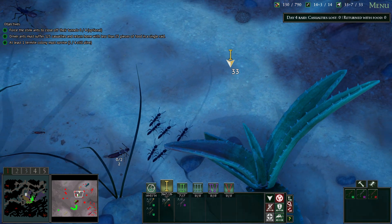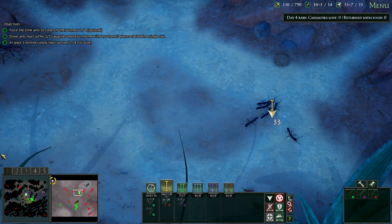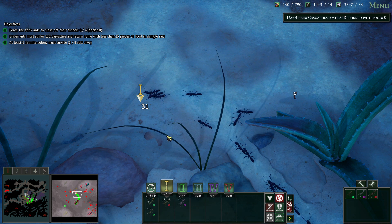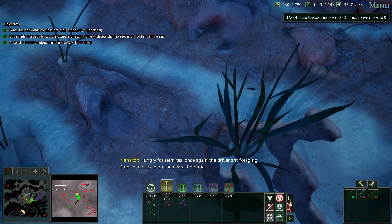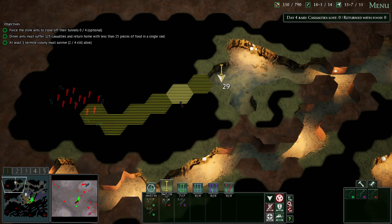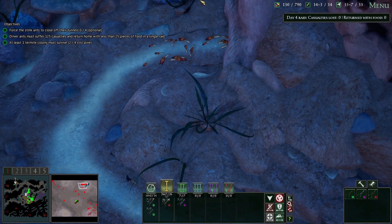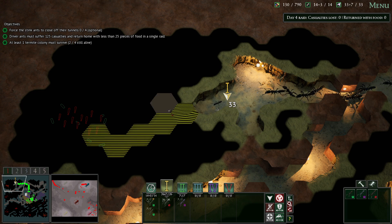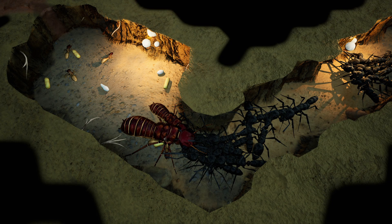Here comes the ants again. We're going to hang around at the back here. There comes the first one — once again the driver ant foraging frontier closes in on the nearest mound. Let's go back inside and get some more food, and then go get some dead termites that were killed by the driver ants. We need a few more soldiers — just a handful more.